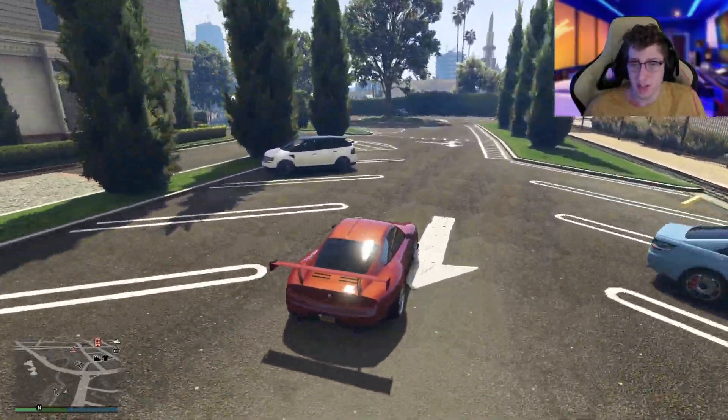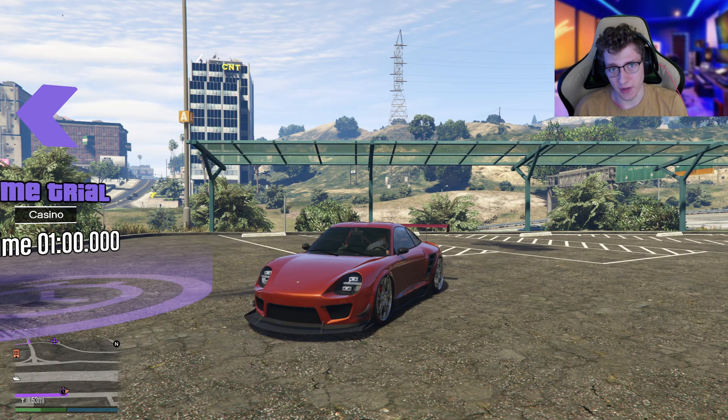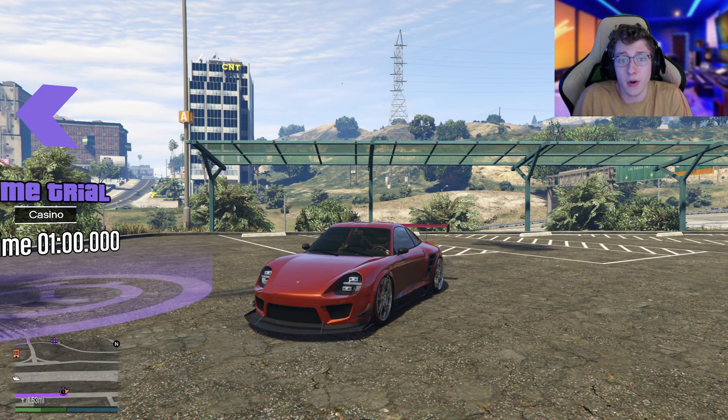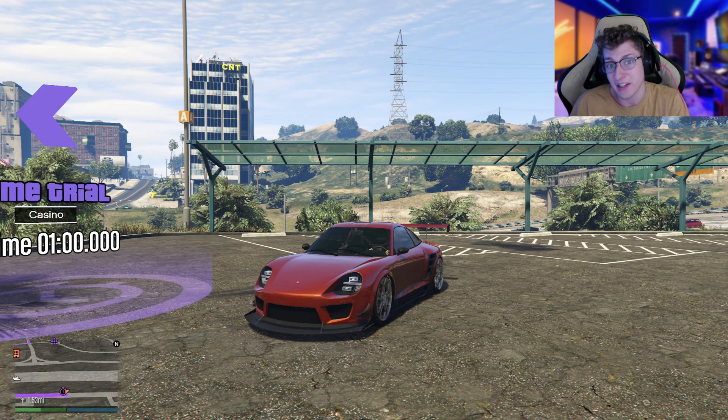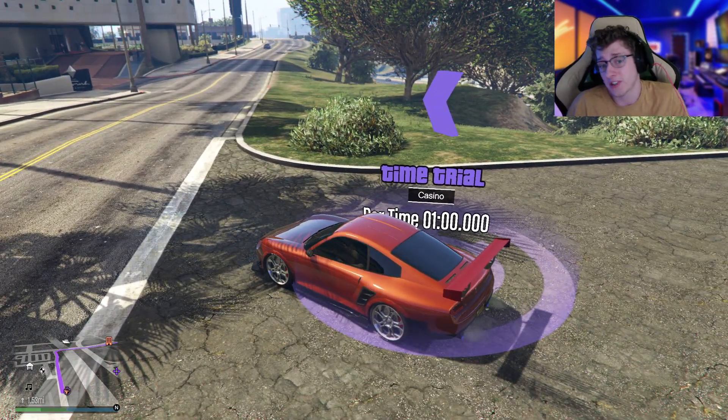Now that we've done all the customization and you've seen what this car has to offer, let's talk about its performance. We start with this vehicle's top speed at 122 miles per hour, which places it in 28th position out of 102 sports cars available in the game. It's not amazingly fast, but it's definitely fast enough to keep up with the top of the pack. It also features the 10th best lap time out of all sports vehicles in the game, including HSW — and on PC it's even higher since HSW vehicles aren't available. Definitely worth the $1.1 million it's costing right now.